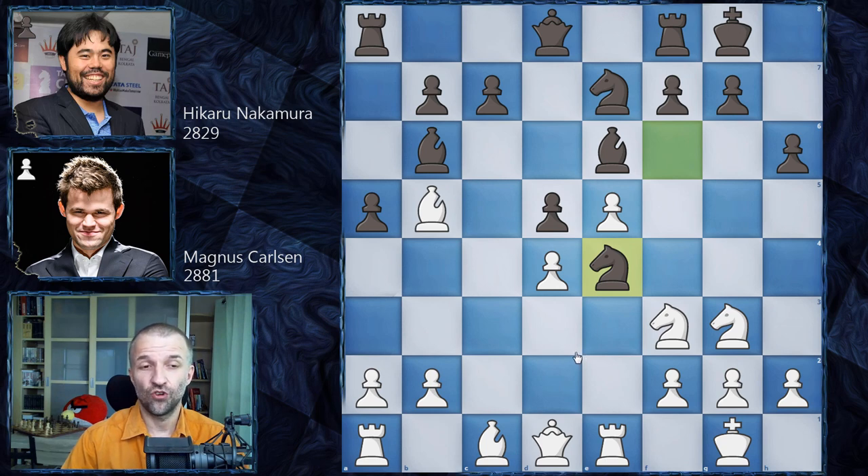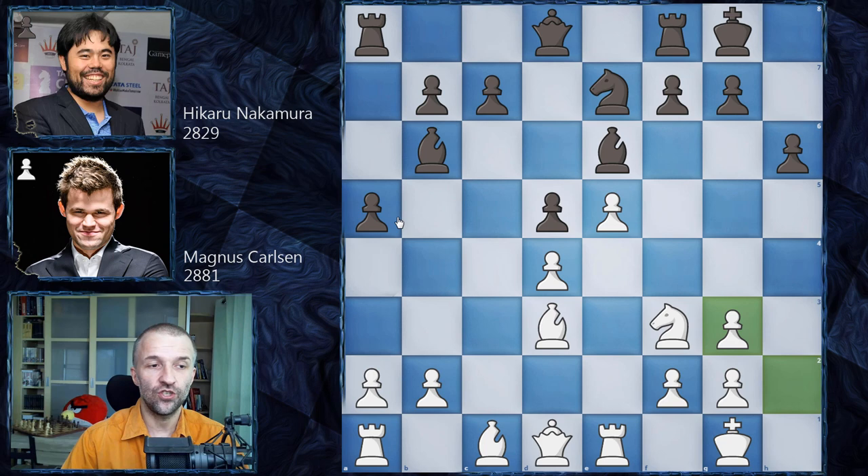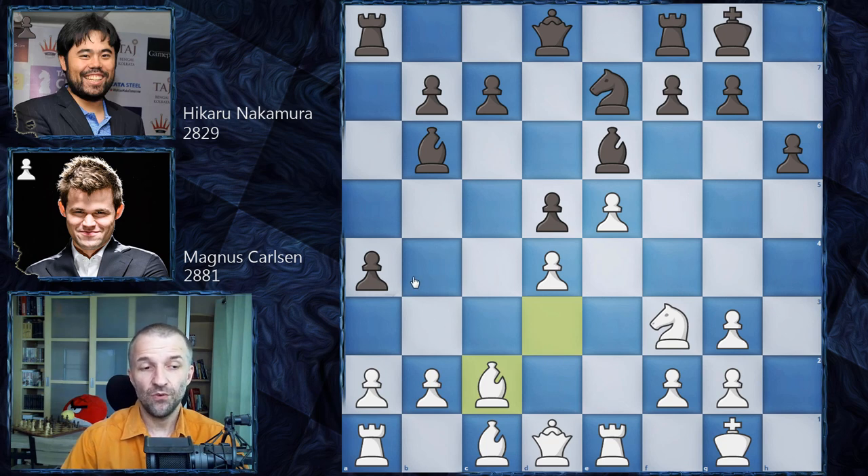Magnus is not interested in draws, so he played bishop d3. White wants to win material, so the knight has to move: knight g3, we have h takes g3. Now an interesting move by Hikaru — he played a4, with the idea of playing a3, asking Magnus what he'll do with that pawn. We have bishop c2, attacking the pawn, helping Hikaru make his decision.